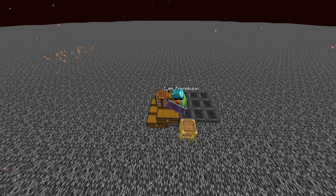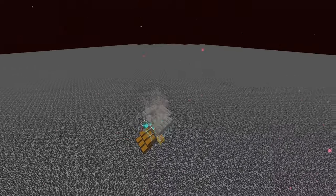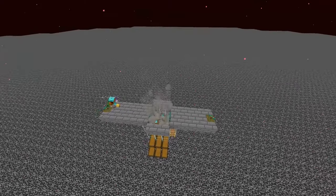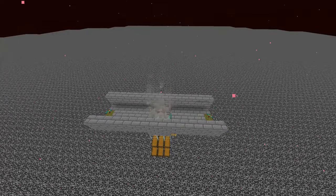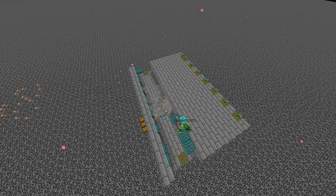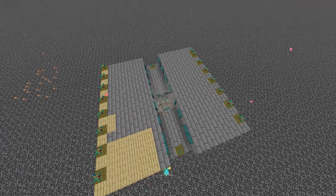I last built this farm in 1.19, at which time soul campfires still worked for hoglins. Basically you just build a platform where the hoglins can spawn, put a few warped fungi on the outside which will force them to the inside, and they think they can walk over the trapdoors. So they go onto the inner structure and are repelled by the warped fungi toward the drop chute leading to the kill chamber. Each platform is seven blocks wide; on the outside you plant dirt or grass blocks for fungi, and on the inside trapdoors.